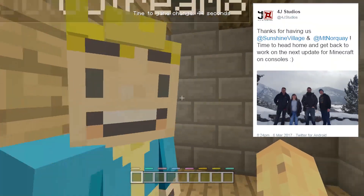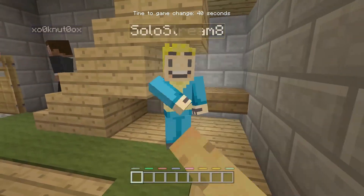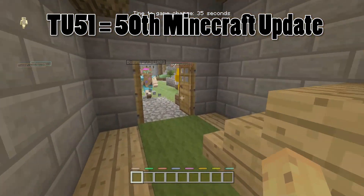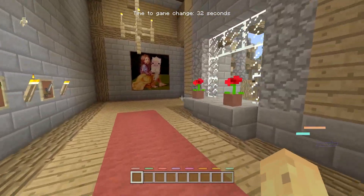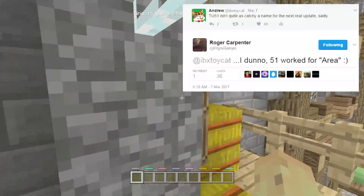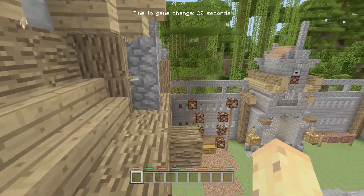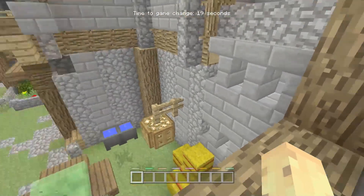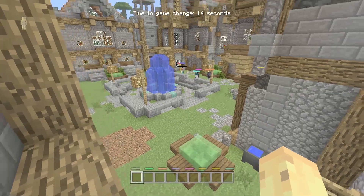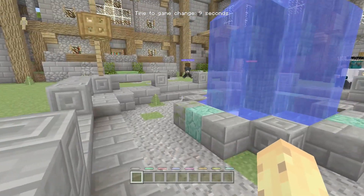If you don't know, Minecraft on console actually launched with TU1, not TU0, which means this was the 49th update. The next one, TU51, will actually be the 50th update, which I know sounds counterintuitive but that is how it works. I tweeted that TU51 just isn't quite as catchy a name as TU50, and what I found very interesting is that Roger Carpenter, lead executive producer of Minecraft on consoles, responded with 'I don't know, 51 works for Area 51' — basically making a joke that Area 51 and Title Update 51 both have the number 51.